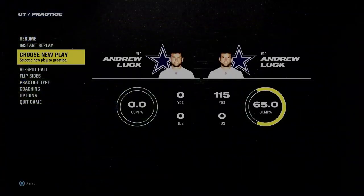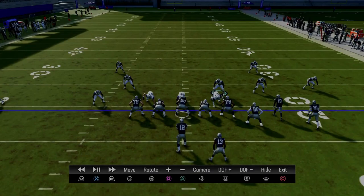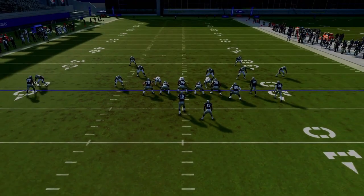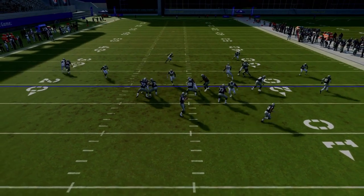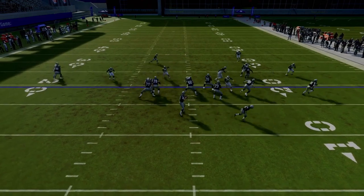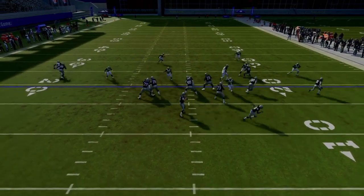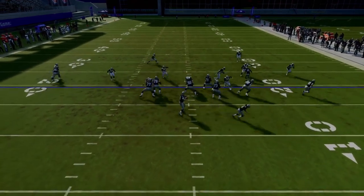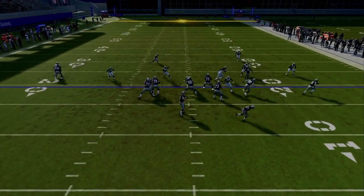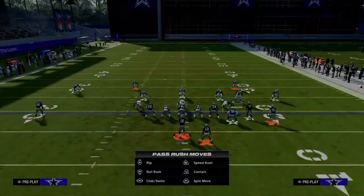You might ask why that happened. The answer is maybe a little simpler than you might think. The main reason why this worked is due to the alignment of the nickel corner. The nickel corner alignment affects the offensive line targeting, and as you can see, we are able to get an incredible pressure concept. All we did was we didn't press the nickel corner.